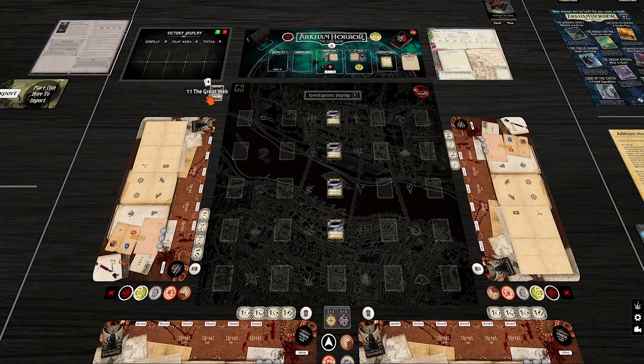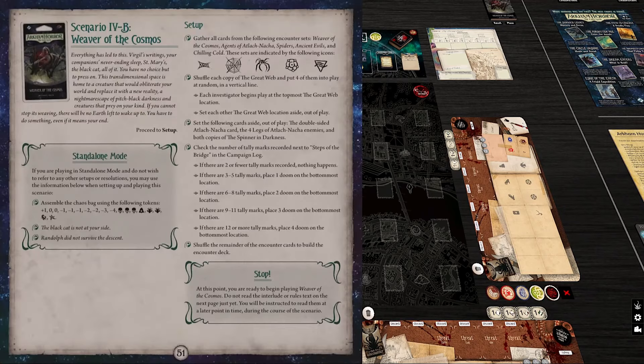There are 15 of those locations — that's so many. I wonder why we only need four of them. We put some stuff aside and lastly we check the number of tally marks recorded next to Steps of the Bridge — that's the bad stuff that happened in the last scenario. Every damage on the scenario card, as well as potentially some stuff in the first one, contributes. The more you get, the more doom you place at the bottom-most location. Two or fewer is very impressive.